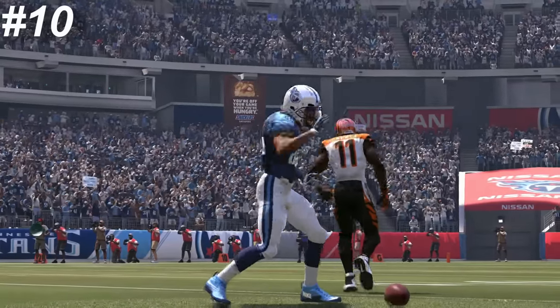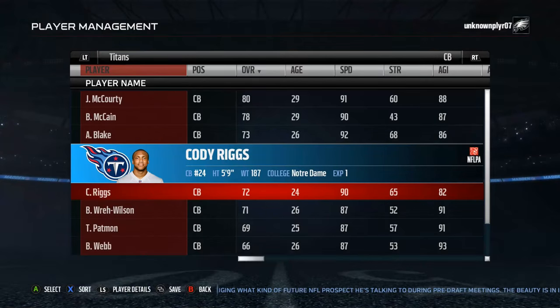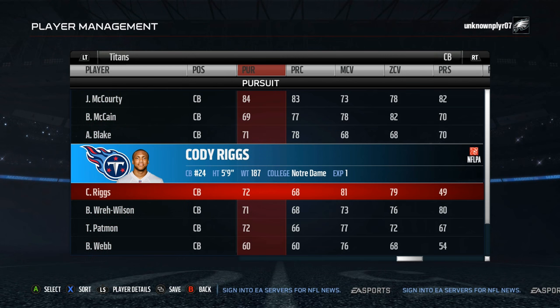The number 10 sleeper is Cody Riggs. Riggs has good speed and acceleration and is one of the better cover guys on the list with 81 man and 79 zone coverage. The thing is he won't win any strongest man competitions with his 49 press, so you best want to play him off coverage until you get that up. He also has the tackle rating of a punter and 82 jump. But besides the small details, at 72 overall he's a better defender than he has a right to be.